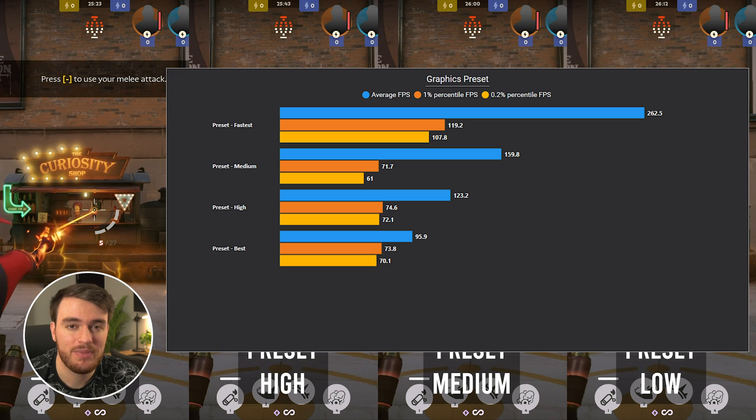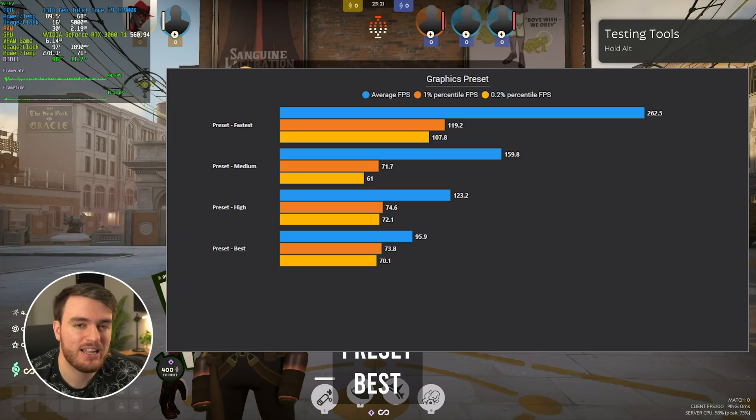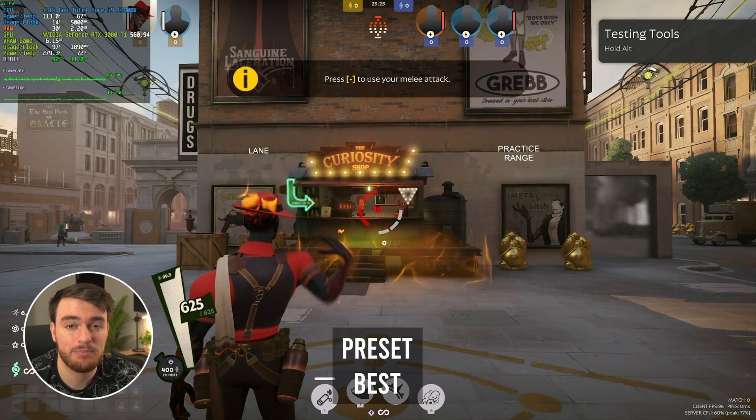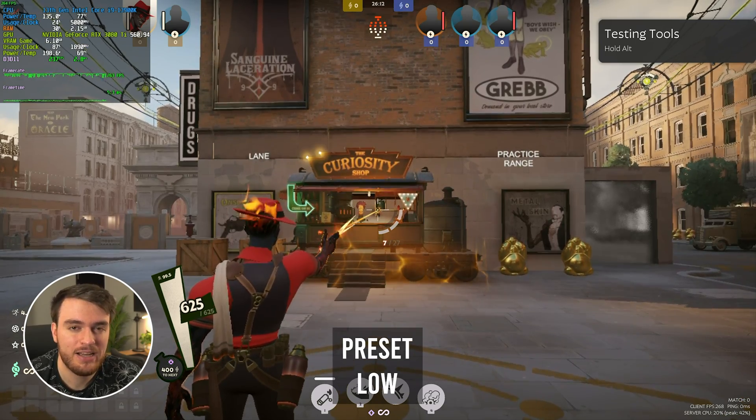I'd recommend playing on the medium option or the second tick and above. Anything below that's going to be super blurry, but we're going to customize things anyway. For the sake of this benchmark, I've run everything on the lowest options, except for the upscaling, which we'll get into now.